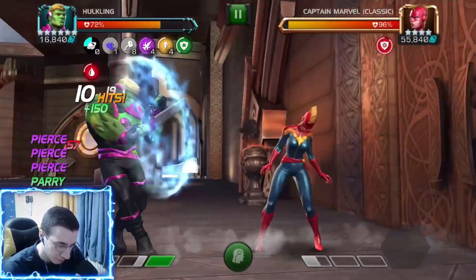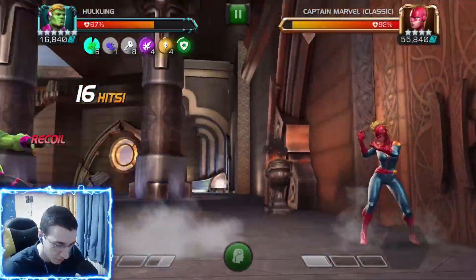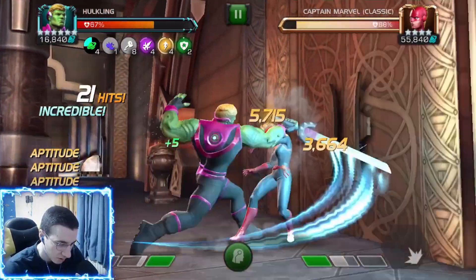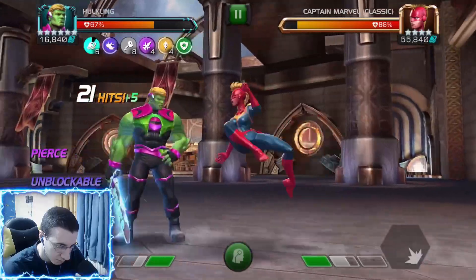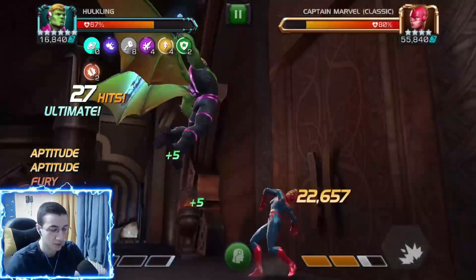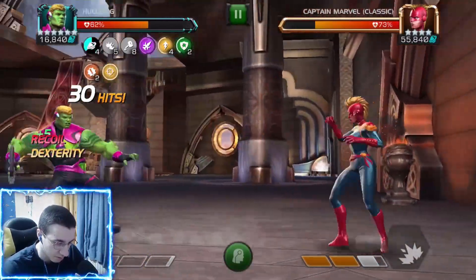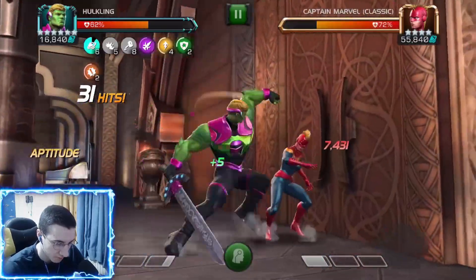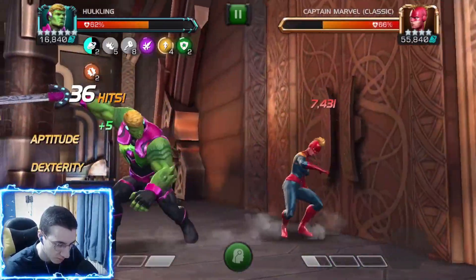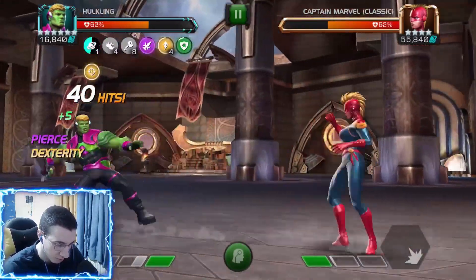I definitely want to activate special one to get more charges — you can see we're building them up so much faster now. Get those aptitudes — they're paused now. Then we activated the unblockable; I didn't really want that to happen, but since we got to the special before the unblockable expired we still have pretty good damage. Look at those basic attacks — they're hitting so hard with four aptitudes and two furies. Amazing.